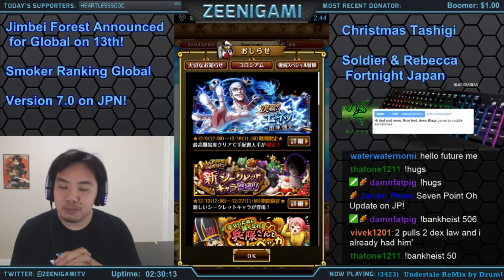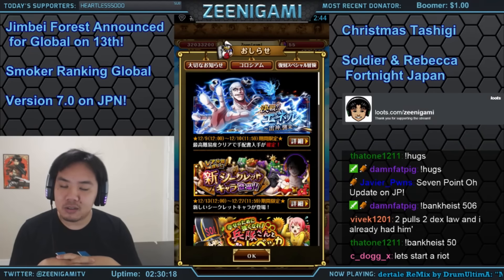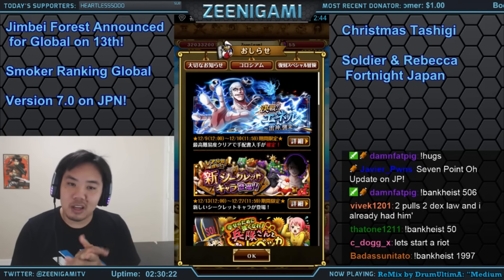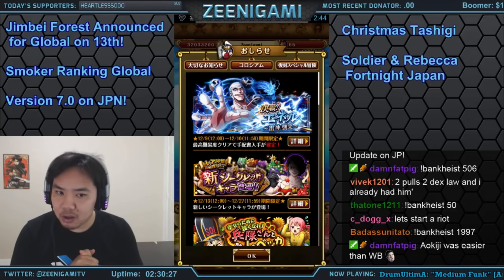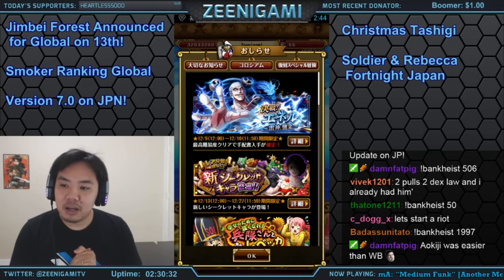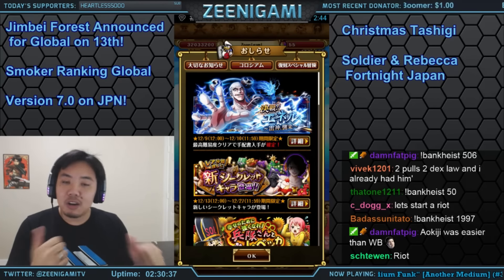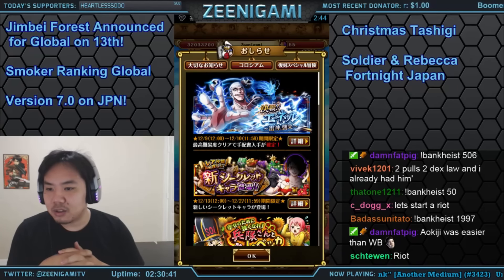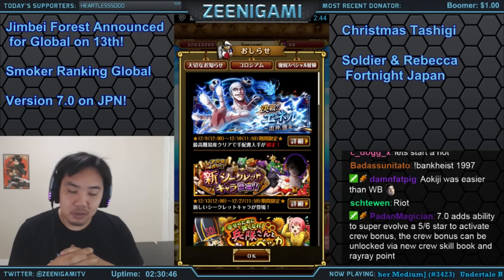The reward for beating Jinbe Zero Stamina is his Sun Pirates ship. The ship boosts the attack and hit points of Fighter characters depending on how many Fighters you have — the more Fighters, the larger the boost. You really only want to use it if you're running a team of six Fighters. It also sharply reduces the attack and health of non-Fighter characters.